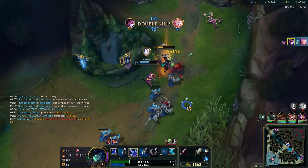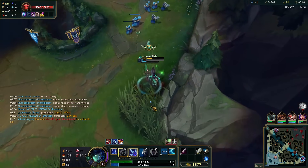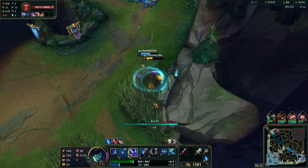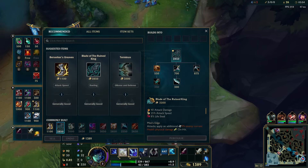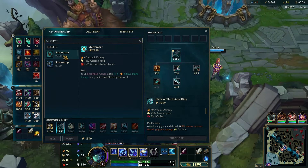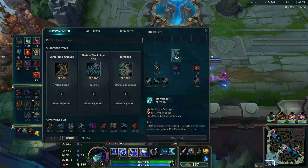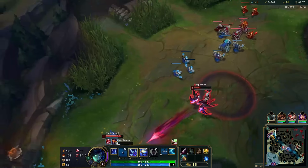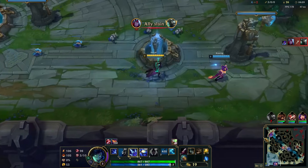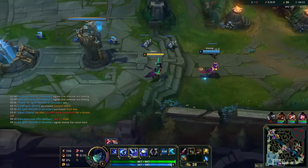Right there there are a couple quick opportunities to land auto-queue combos, and in Jinx's case since she was really low I E'd her into the wall too — unfortunate for the enemy team. Let's grab Storm Raiser, get some nice juicy damage incoming, and we got our refillable potion too so we're absolutely vibing.